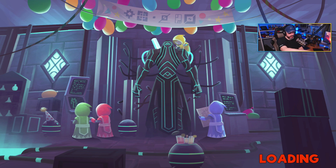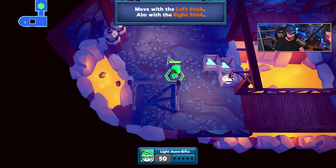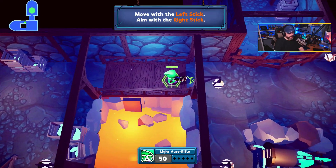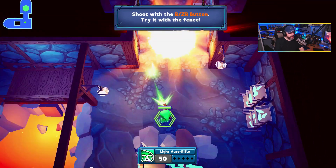I think we're going to be playing as those little short guys down there. And then there's the yellow one up on top. I recorded some of my first looks over at twitch.tv/runjumpstomp — we are live right now, people are watching. Okay, move with the left stick, aim with the right stick. Very bright colors, I like the bright colors a lot. Shoot with the R or ZR button.